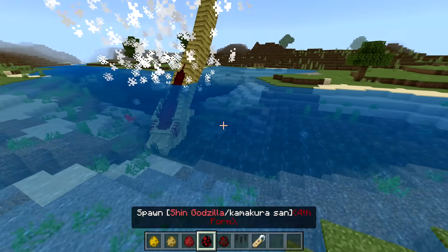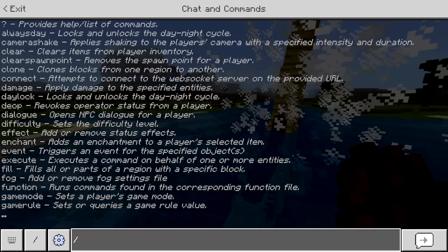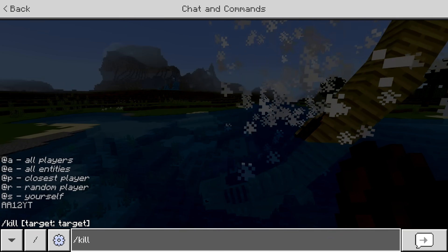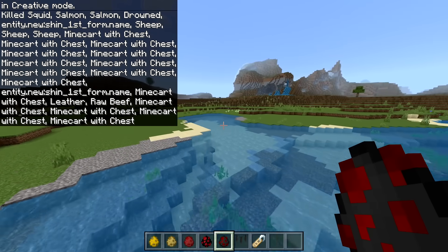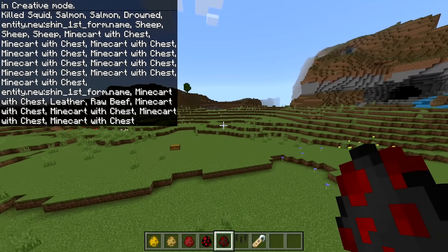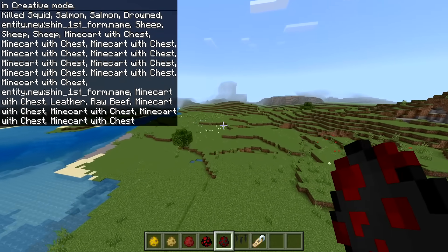I'm not sure if it grows on its own or if we have to spawn the other forms manually. To prevent lag - since a lot of these add-ons lag if you spawn in too many - let's get rid of everything. Apparently we have a lot of minecarts with chests, which means there was a mine shaft nearby.